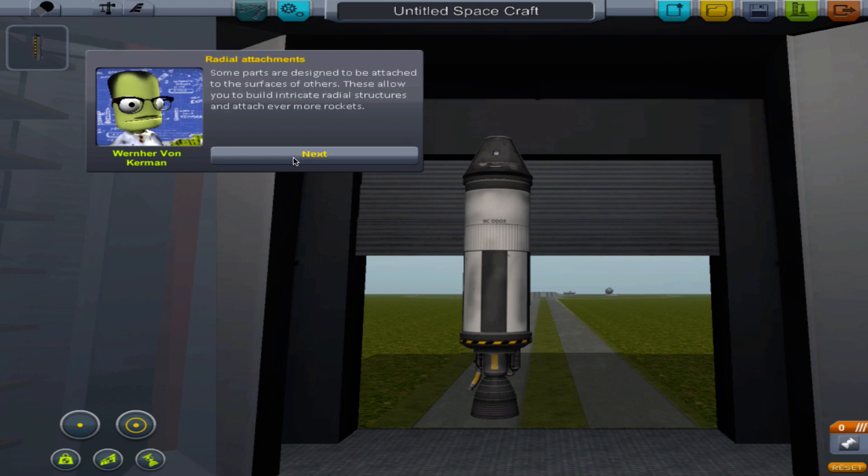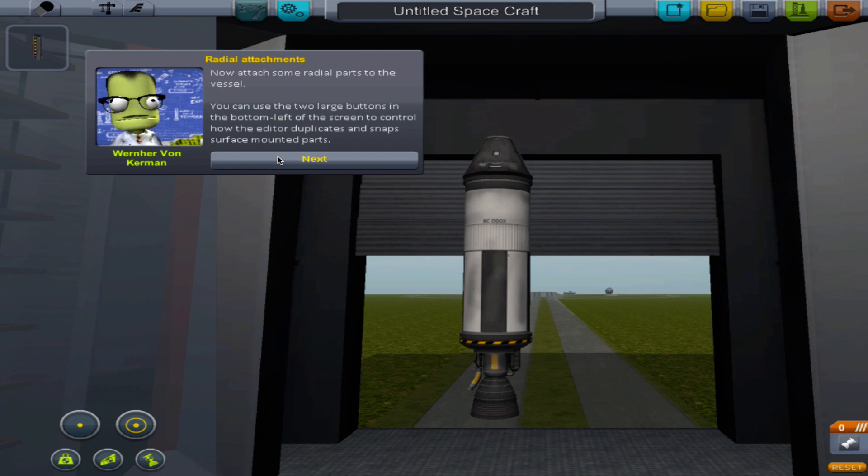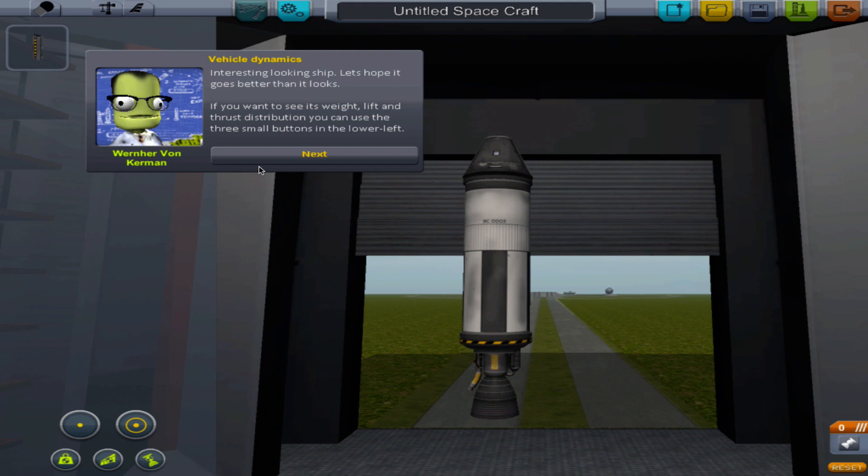Some parts are designed to be attached to the surfaces of others, this allows you to build more - blah blah bullshit. I think what he's trying to tell us in his elevated smart famous speech is to add some of these. I'm gonna add four.